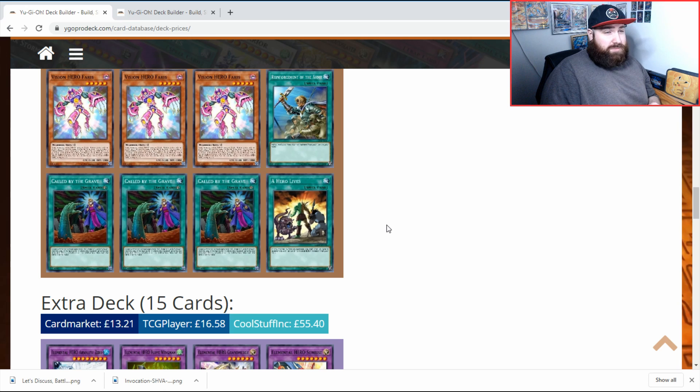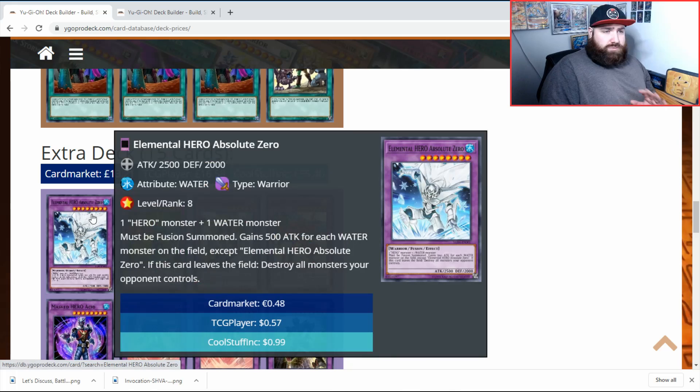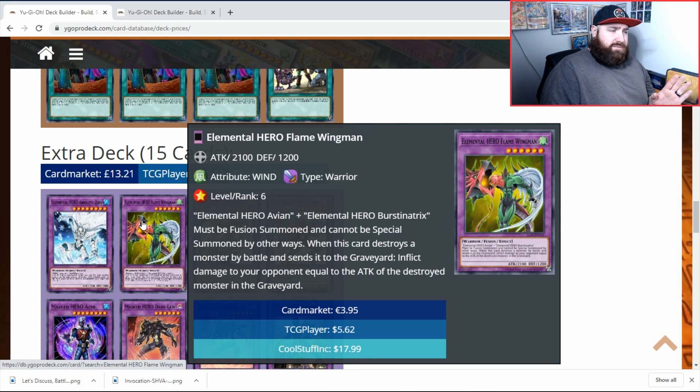A Hero Lives is very standard going first. Breakthrough Skill stops hand traps - I've been told it stops Nibiru but I don't think that's true. For the extra deck, more flavor: Absolute Zero is a great card you want in any Elemental Hero deck.